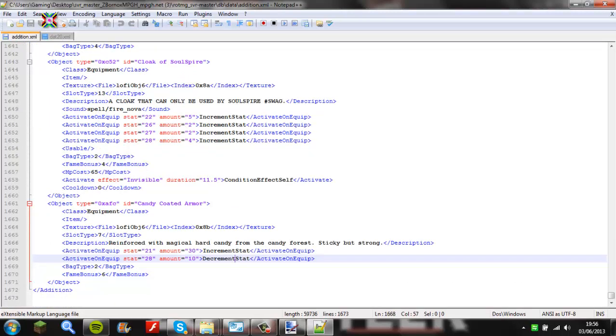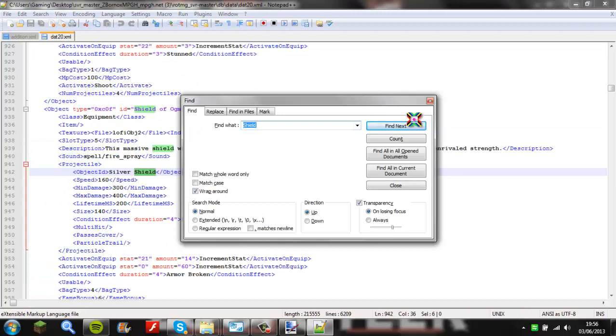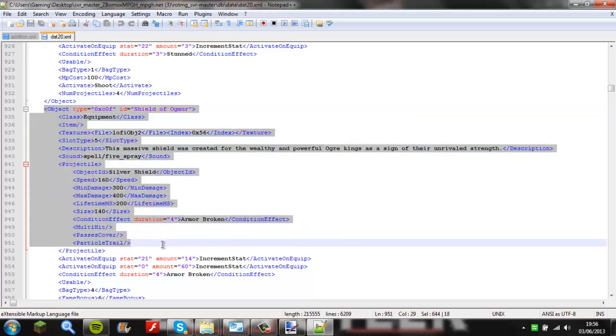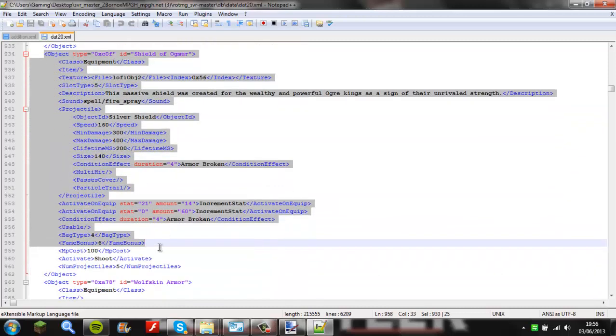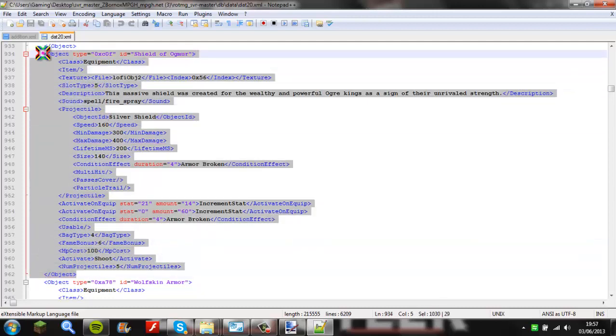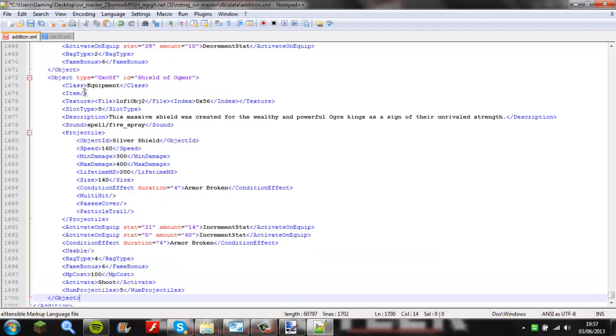Today we're going to make a shield. Let's use the Shield of Ogre. You're going to get the bottom object and drag up to the top object. They don't have that one — it's not that one — so copy it, go back over to addition, copy and paste.